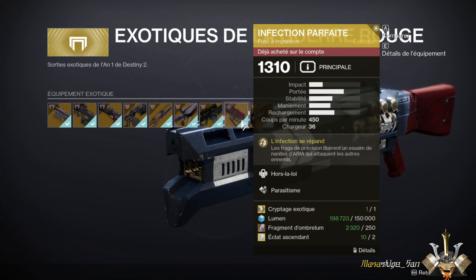For all the armor shown here, as you can see, you will need an exotic engram, planetary resources from the planet concerned by the armor, and ascendant shards. The ascendant shard is quasi the rarest resource in the game. In this case, you will need two ascendant shards per armor.